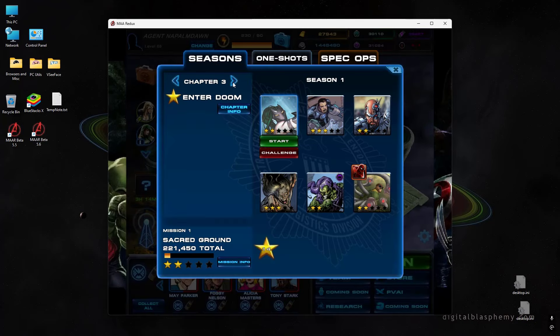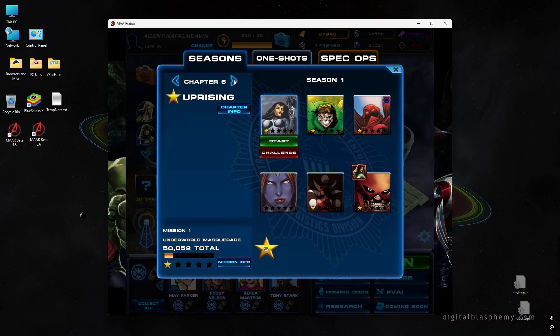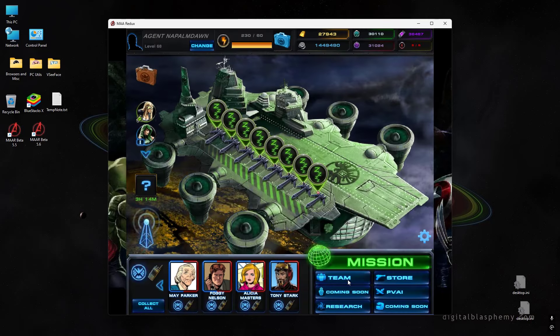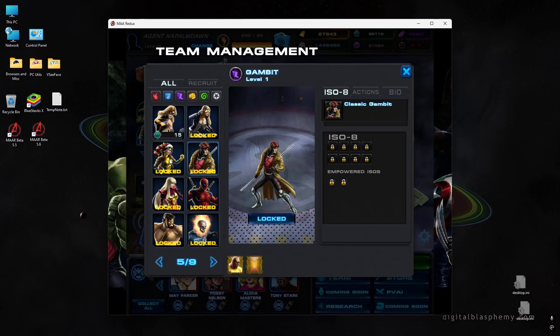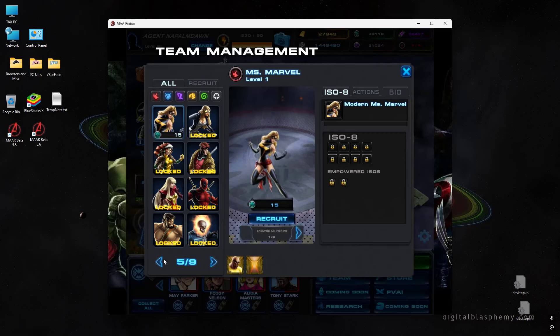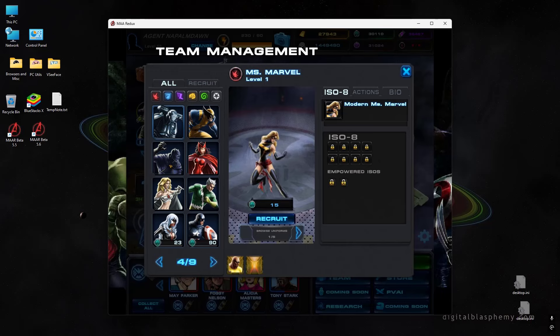The general release characters are scattered around the higher chapters of season one. You can typically get them unlocked somewhere around mission four or five in a given later chapter, like the Mystique or Elektra missions. All you need to do is get one star mastery. You'll come back to your team list and somebody who previously said 'locked' — like Rogue or Gambit — will now have a CP cost and move out of the locked category, appearing near characters like Captain Marvel, Captain America, and Black Cat.